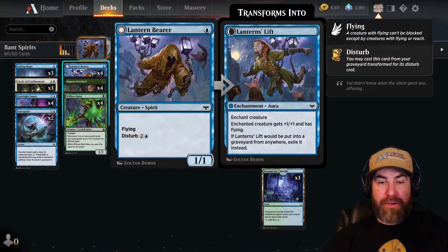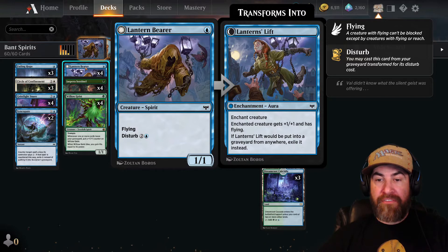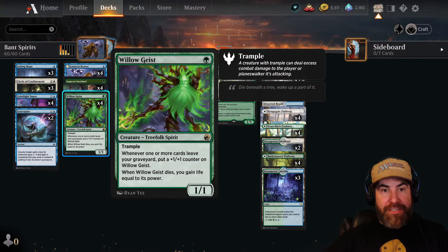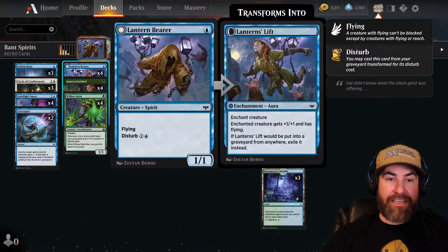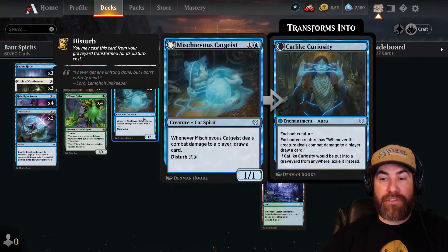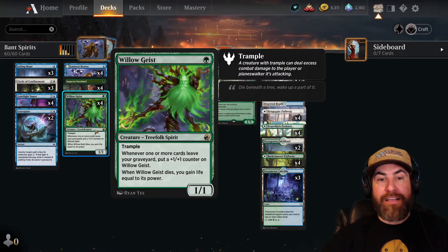In the one-drop creature slot we have four Lantern Bears — one blue, a spirit at one/one with flying. If it's in the graveyard you can pay one blue and two colorless to disturb it, making it an enchantment that gives an enchanted creature plus one/plus one and flying. We also have four copies of Jesper Sentinel and four copies of Willow Geist. Willow Geist is really good in this deck — it triggers off Lantern Bear and Mischievous Geist, becoming a three/three flyer or a two/two that draws cards.